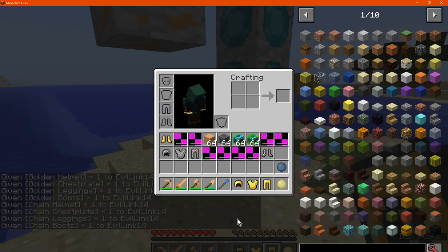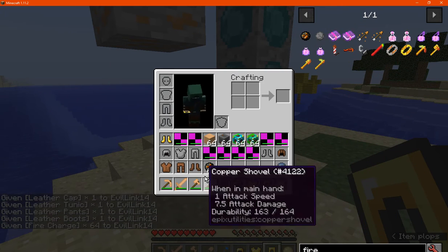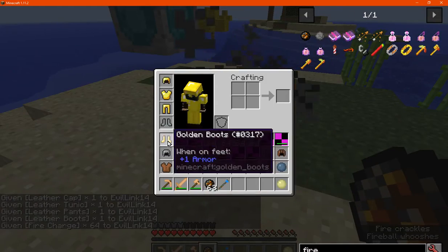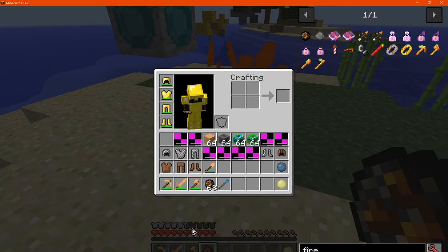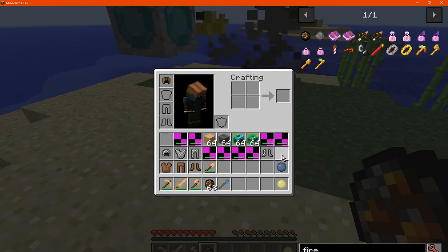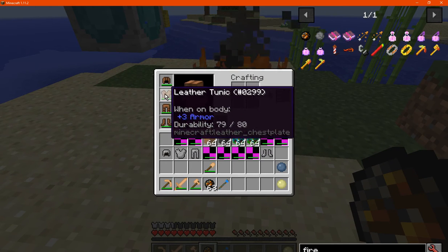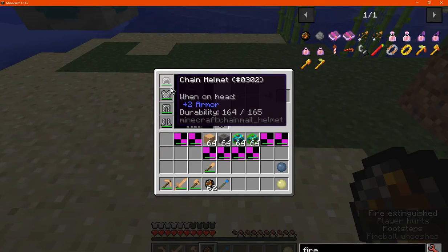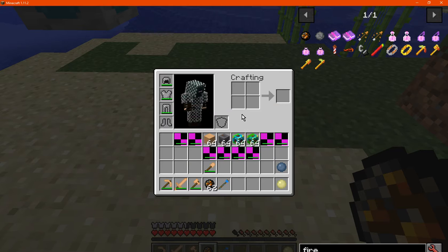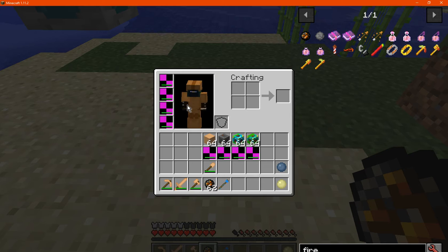Since you can make chain mail in the mod, we'll get some for comparison. Comparing the armor values — wooden armor is 77 versus chain at 112, so higher than gold. And you can obviously tell on the armor bar the equivalent there as well. Comparing to leather and chain and back to wood, it seems to be just slightly under chain in protection.